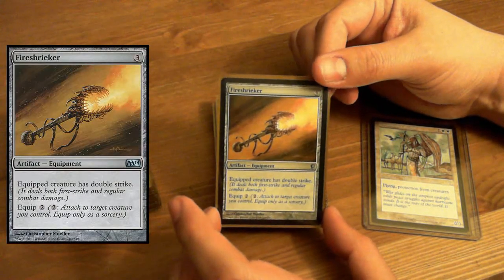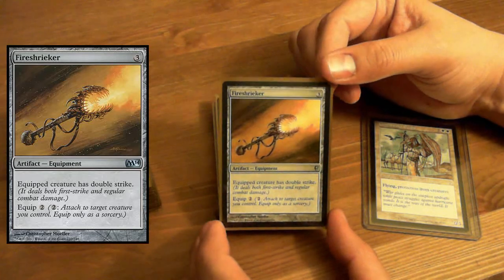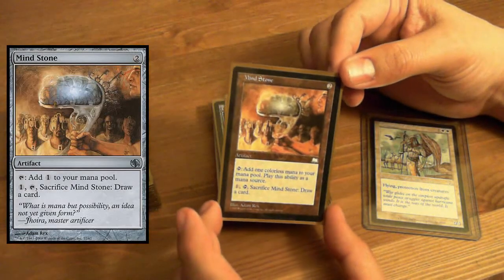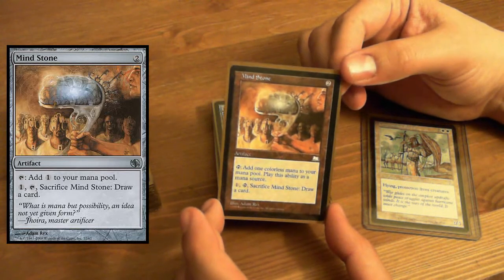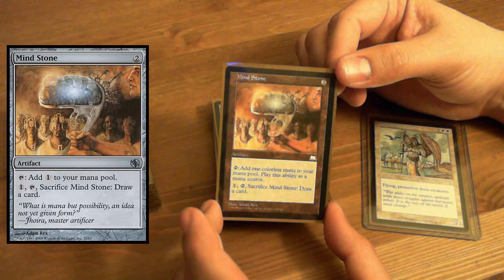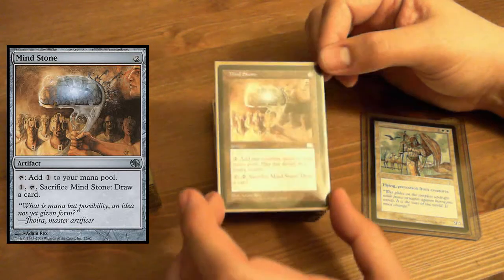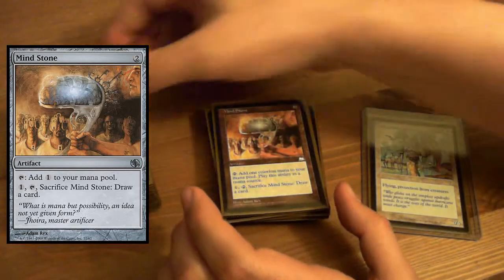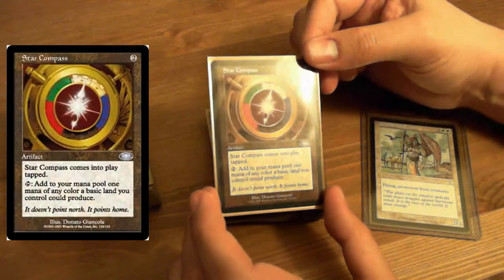Fire Shriker — equipped creature has double strike. Nice. Mindstone — I didn't have any of these, well I had one but it's in my cube. Mindstone: add one colorless to your mana pool, or sacrifice it and draw a card — you do have to pay one mana for that, but that's okay.